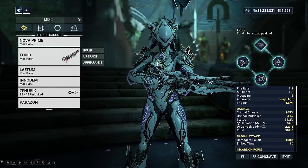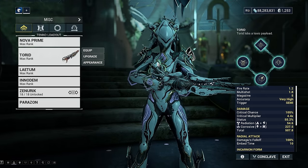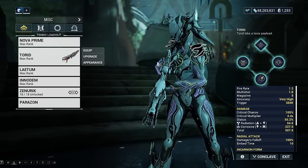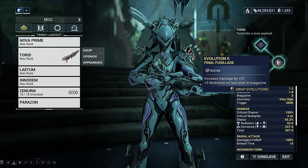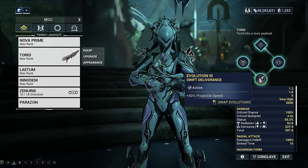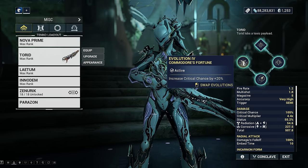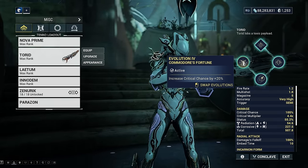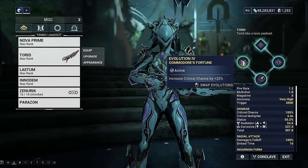So instead of being a sort of bomb launcher - because this thing shoots out balls that release gas or toxin - what it does is turn it into a beam weapon which just absolutely shreds enemies and has crazy upgrades as well. We have increased damage by 51, more multi-shot on the last shot in the magazine, more projectile speed so we just shoot faster, and increased critical chance by 20%. So these Incarnon forms take some of the worst weapons in the game and turn them into some of the best, the Torid being the number one example.